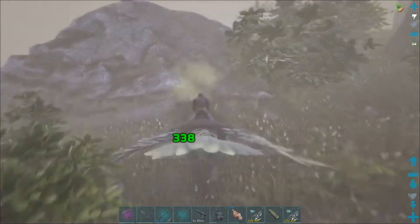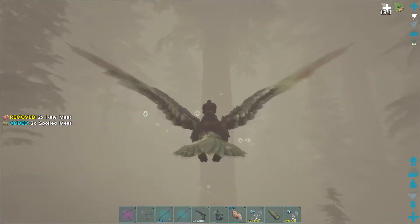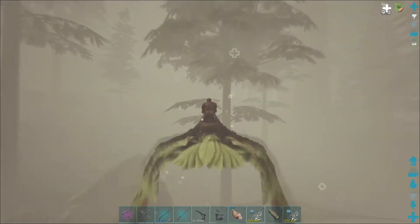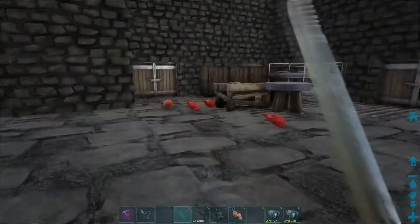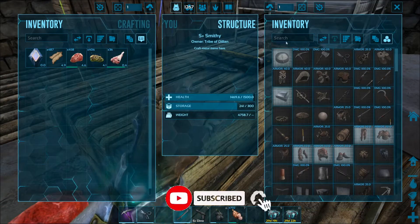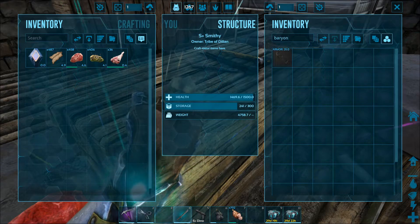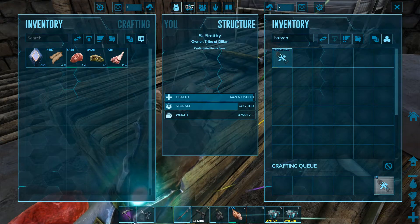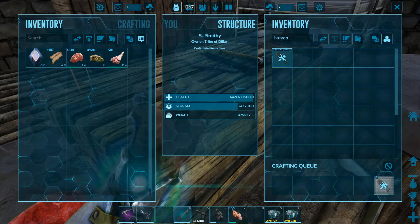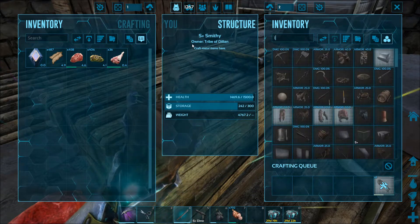Oh my god, hello! Oh, there's a Palovia — I thought that was a Phyla, man, that was terrifying! That actually got my heart pumping a little bit. Hey everyone, welcome back to another episode of Ark Survival Evolved. Today we are going to be hunting down another Baryonyx, because obviously we lost one a couple of episodes back and we really need another one to help us out in the caves, so we can get artifacts, do the bosses.